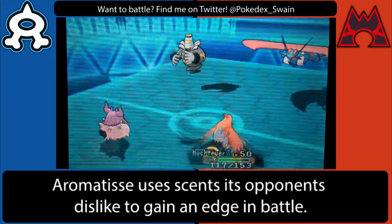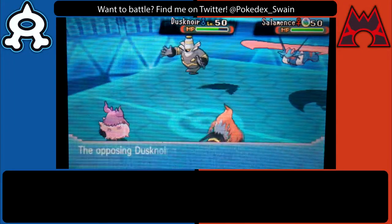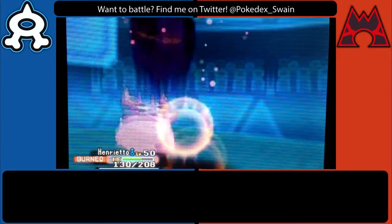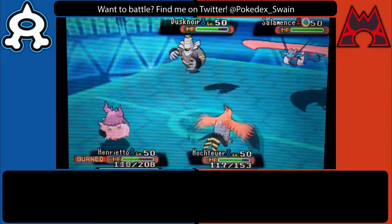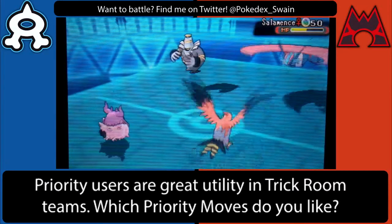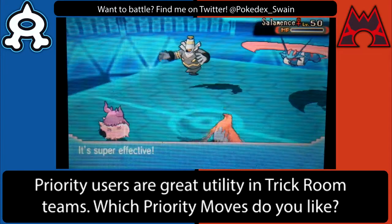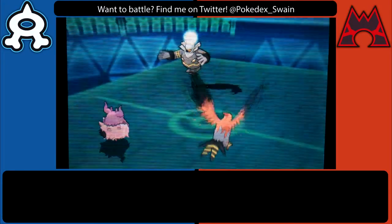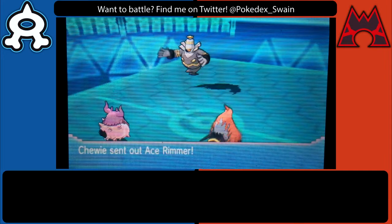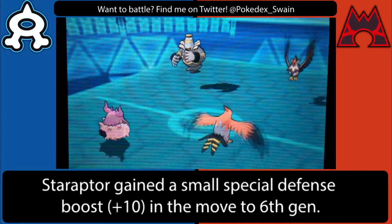This is a slightly bulkier Talon Flame than I was using before, so I take basically negligible damage from Shadow Sneak. I do have a Speed investment on this Talon Flame, meaning my Brave Birds will go behind Shadow Sneak and any priority moves. Fortunately I'm not worried about Shadow Sneak — I hit Salamence really hard with Brave Bird, boosted by the Sharp Beak, and finish it off with Aromatisse's Moon Blast. Aromatisse has a weird build but it works well for taking hits while picking up cleanup KOs with Moon Blast.